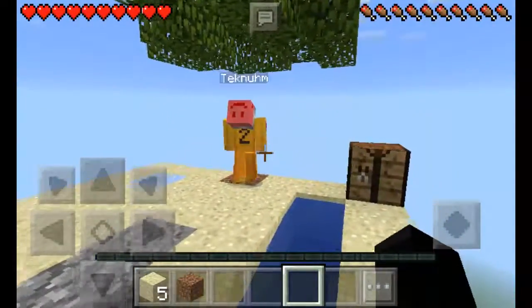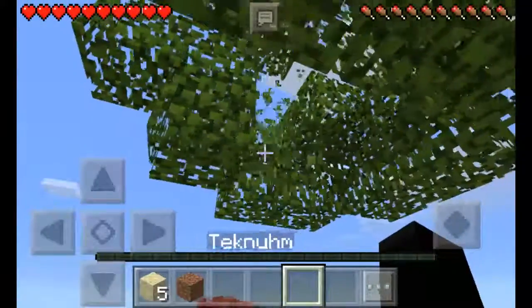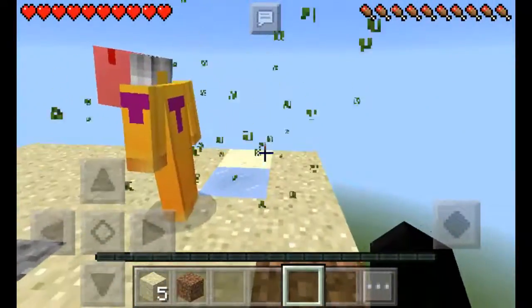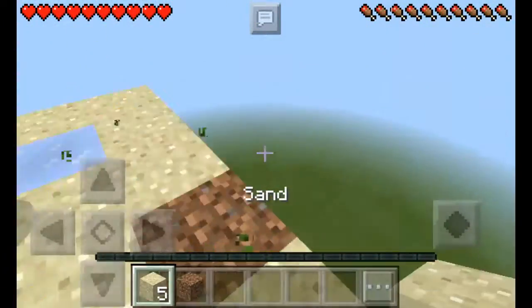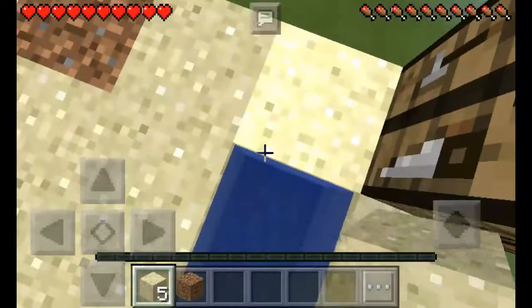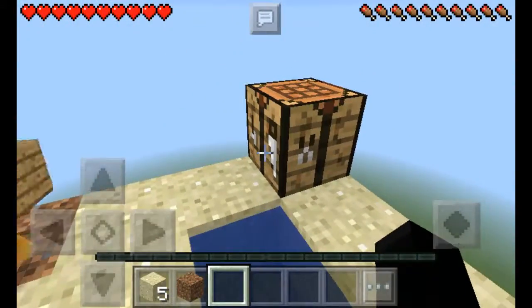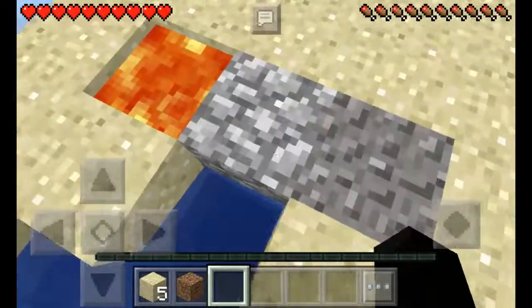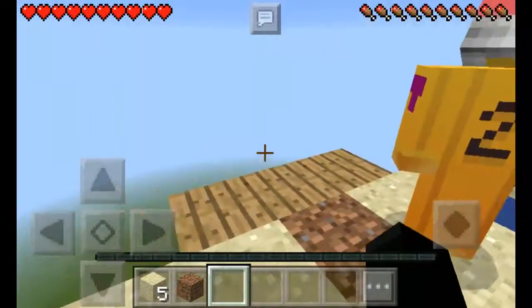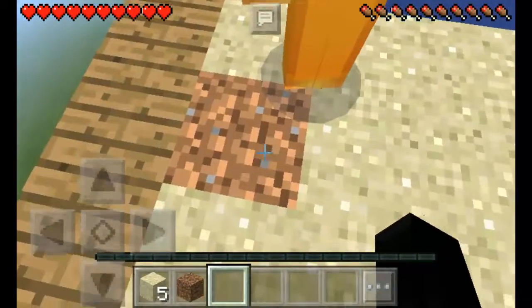We need to wait for the saplings, huh? Yeah, we need to wait for the saplings. No, don't destroy it — because then you have less chance. So, that's how you just make a platform out of wood, and the saplings will fall on the platform. Just make a wooden pick, then get some cobblestone and make it out of cobblestone. I'll wait for some more.